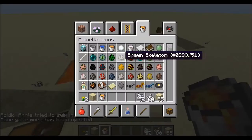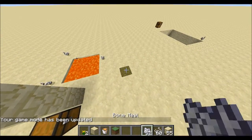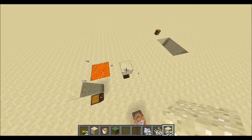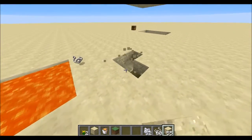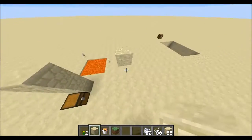If you build the trap and then don't put string on it, it doesn't update. So you can just have floating sand. That could be useful for anything — you could use it in another trap of some sorts.